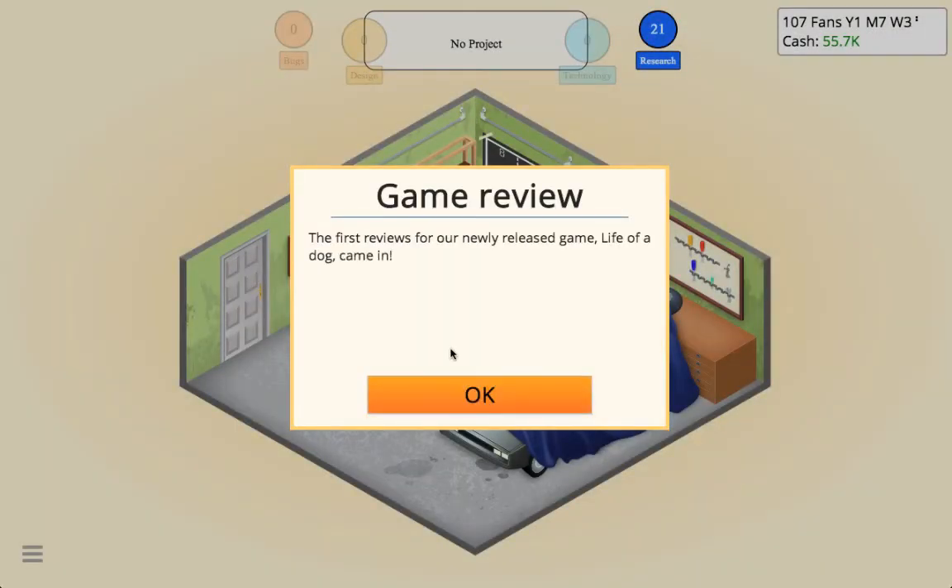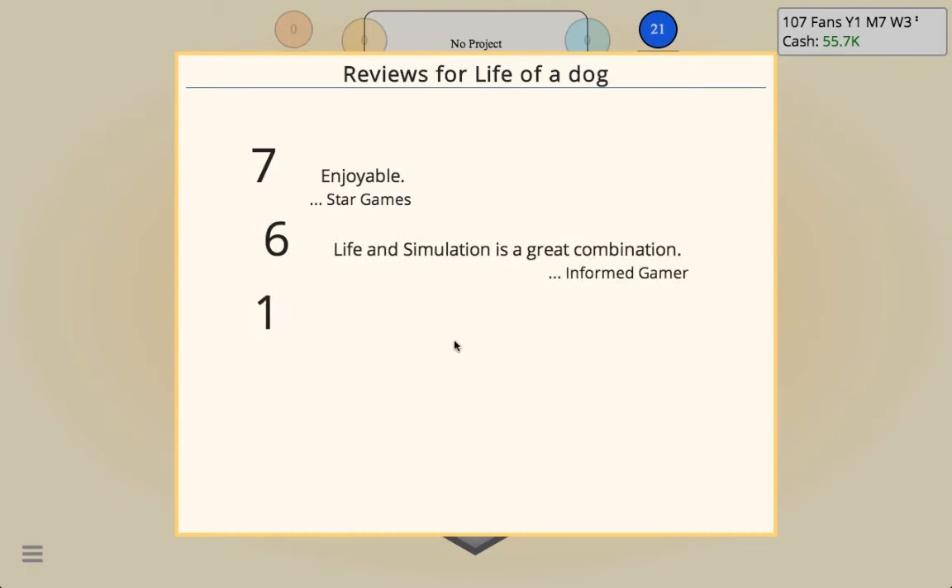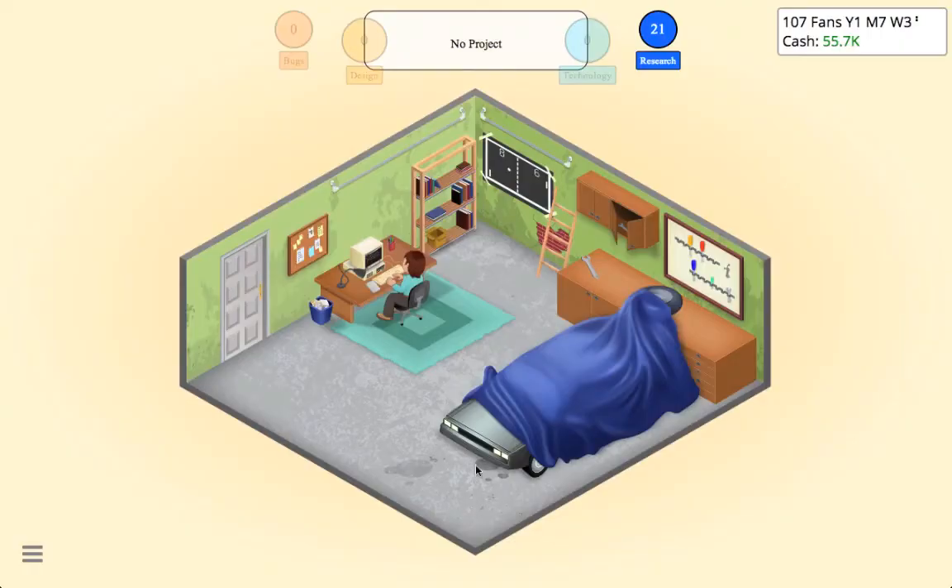The first reviews for our newly released game Life of a Dog came in — hopefully they're good. We got a seven, a six, and... oh no, a five, and a six. So about the same as last time — we got two sixes, which is still some decent sales.